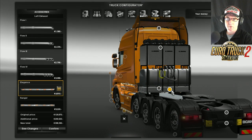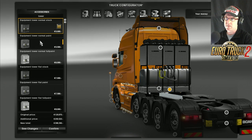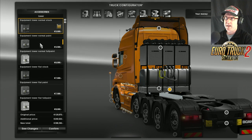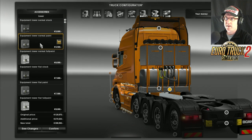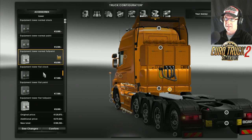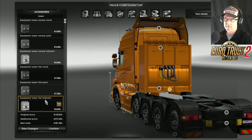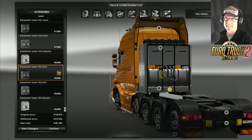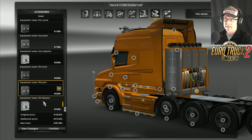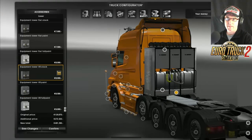Moving over to here - this is the actual repair sort of station, the toolboxes and stuff - they call it the Well Tower. We've got the equipment tower in normal stock, equipment tower normal paint, equipment tower in full paint, flat stock, flat paint, V8 with the V8 logo on the side, V8 paint, full paint in V8. Let's go that one there - that's what I like.